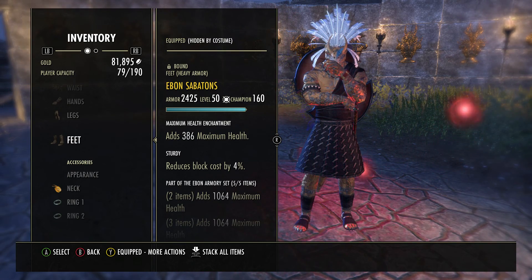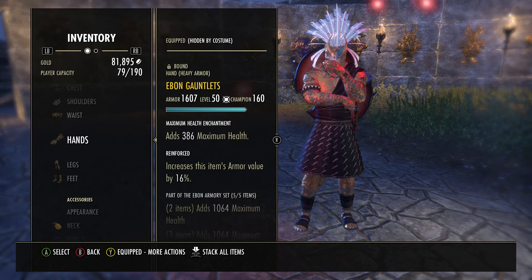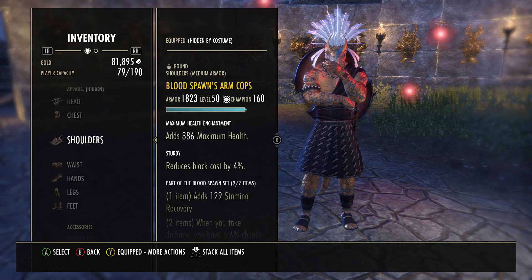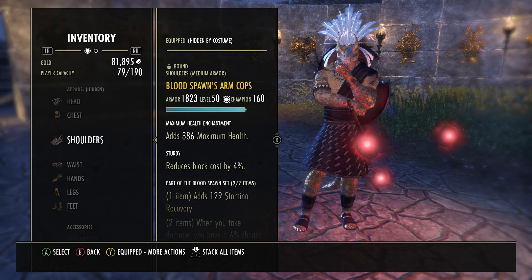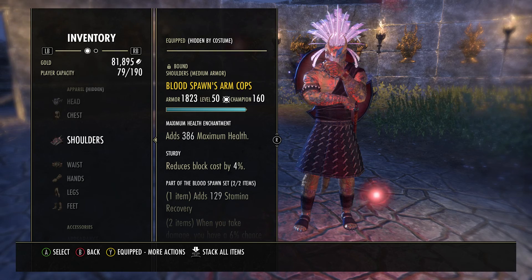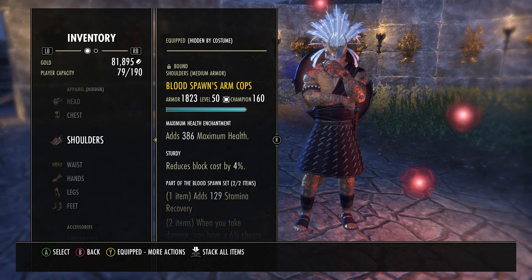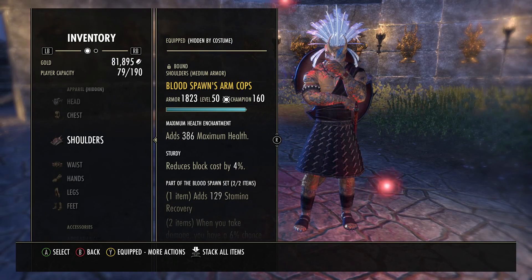I use sturdy on my boots, reinforced on my legs, sturdy on my waist, and reinforced on my chest. For your two piece, you're going to be using Blood Spawn - you don't need Lord Warden, Shooting, Malibeth, or Engine Guardian unless your healers can't sustain you or you're new to tanking. Engine Guardian is okay for first-time dungeon tanking, but get used to wearing Blood Spawn because in trial guilds that's what you want for ultimate gain to upkeep your Warhorn.